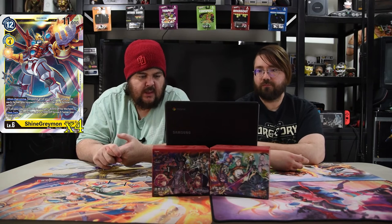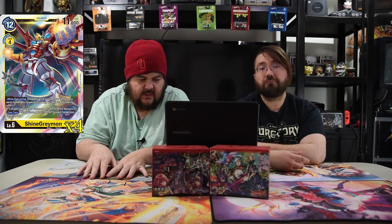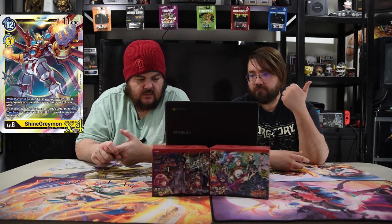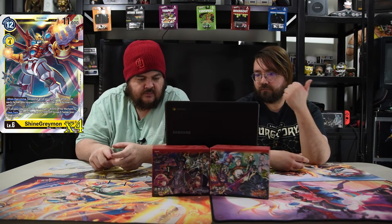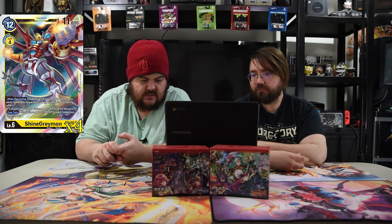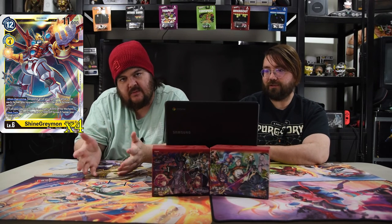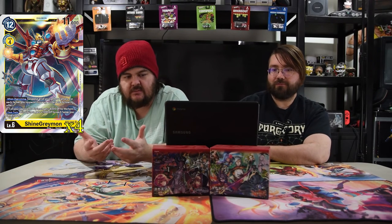Our main card for the deck is ShineGreymon — our mega. He costs twelve, has 11000 power, and digivolves for four. When digivolving, suspend all of your yellow tamers, and for each tamer you suspend this way, activate the following built effect: one of your opponent's Digimon gets minus four thousand for the turn. Your turn, this Digimon gets plus one thousand for each tamer you have in play. So you're killing things — if you have lots of tamers, you get to eliminate all their Digimon. It gets really gross.